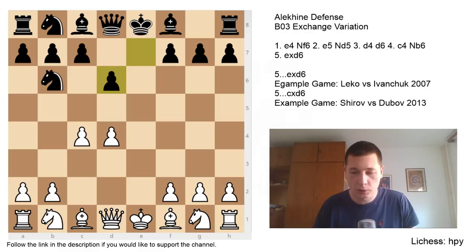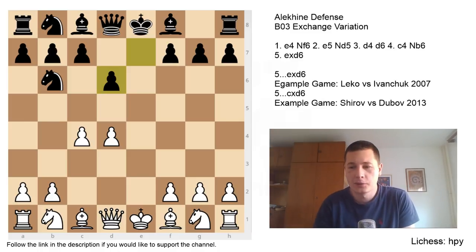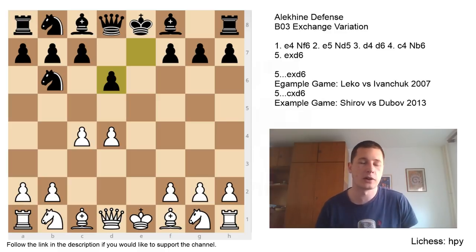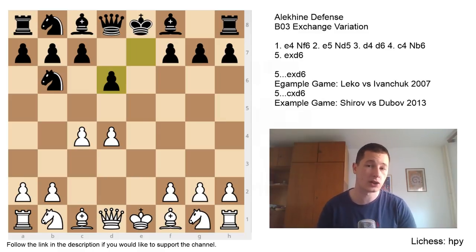I discussed this with a Croatian Grandmaster at a tournament in Split. We were drinking coffee before the next round and analyzing Alekhine ideas. He's been playing the Alekhine for 20 years, so he understands the position. He told me the main concern for black is when white delays the development of the knight or develops it to e2. That idea resonated with me, and I prepared lines with the knight going to e2 with great success.